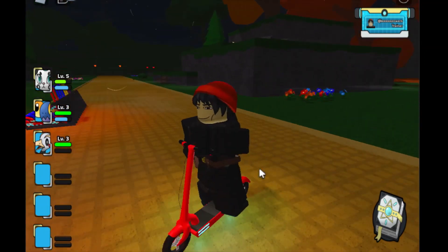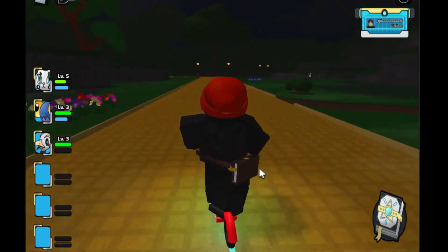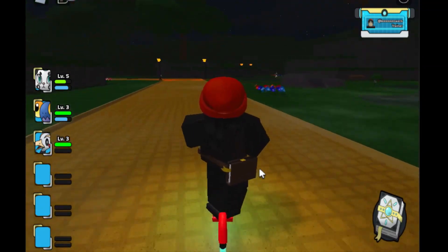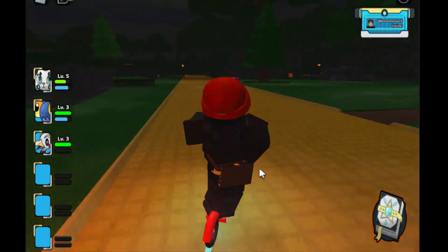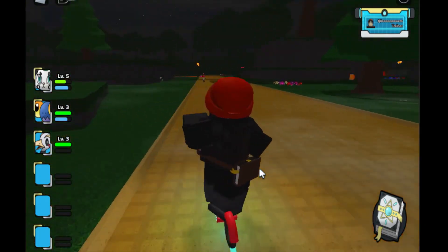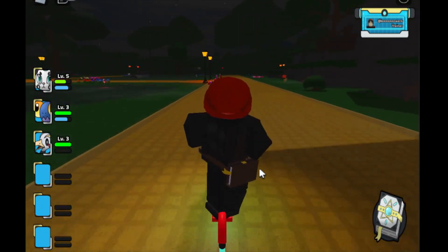All you have to do is press Q, and then you got your scooter right here. You can see I'm riding on my scooter. So that's how you get the scooter, and that's how you equip it too. If you guys like any of these videos, please like and subscribe to the channel, and I'll see you guys later.